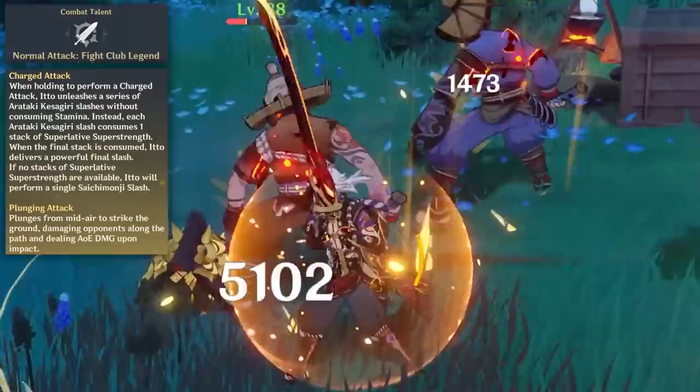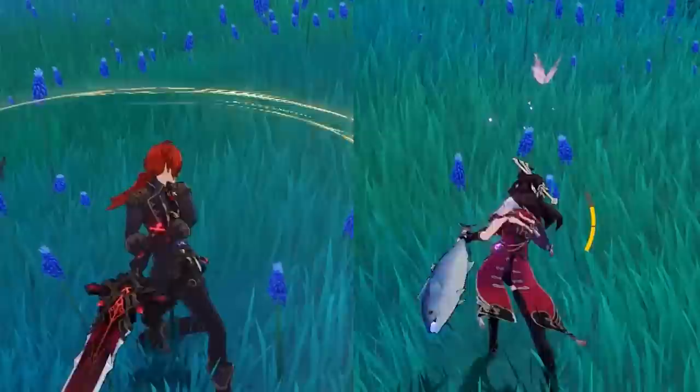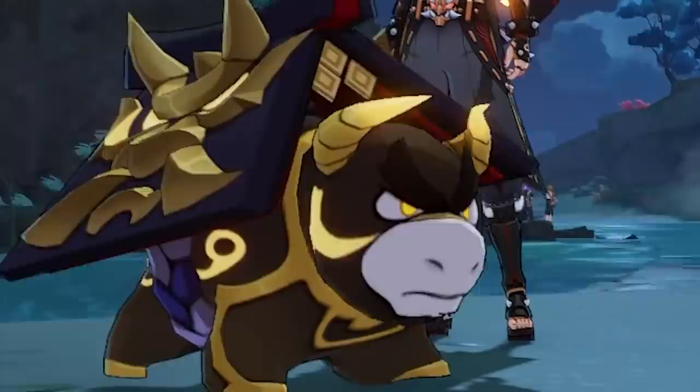With these stacks, Ito's charge attack slash each consumes zero stamina. These stack-consuming charge attacks have their own name, but we're going to call them 'aura aura.' With his fifth and final slash, Ito does big damage, so this type of claymore charge attack is actually usable now.